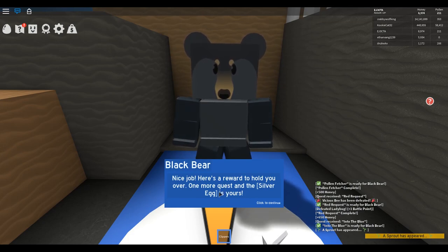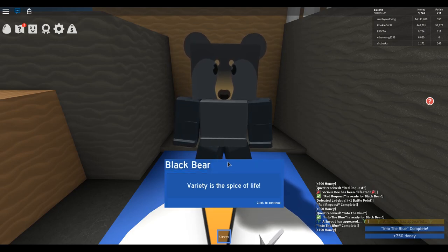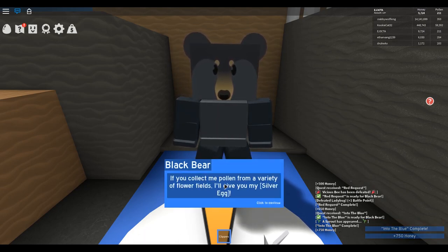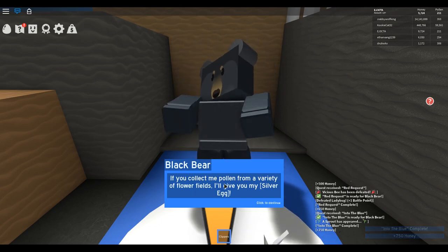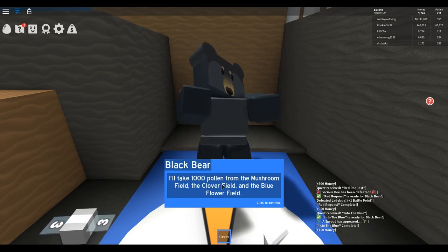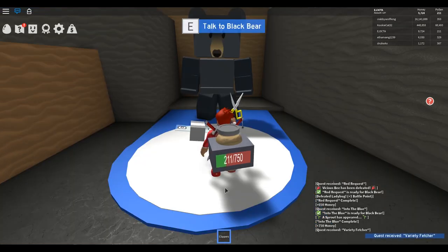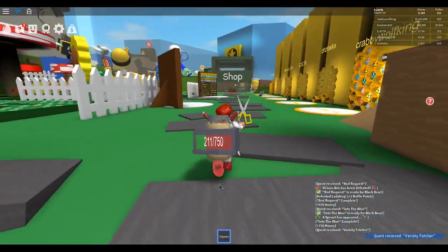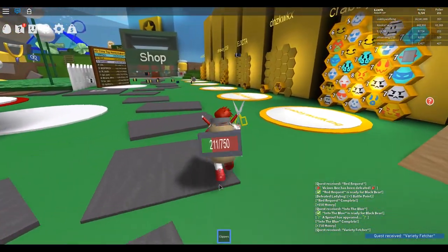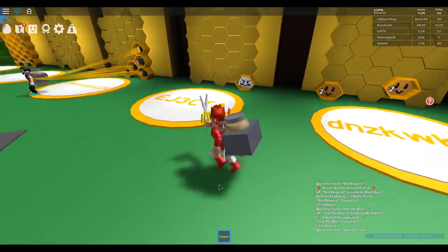The bear says: 'Nice job. One more quest and the silver egg is yours.' He gives us 750 honey. His final quest: collect a thousand pollen from the mushroom field, the clover field, and the blue flower field. Before we do that, we're going to convert pollen into honey and then buy a better bag from the shop.